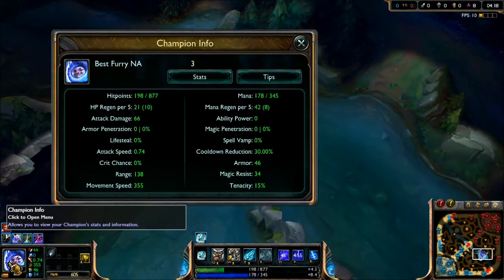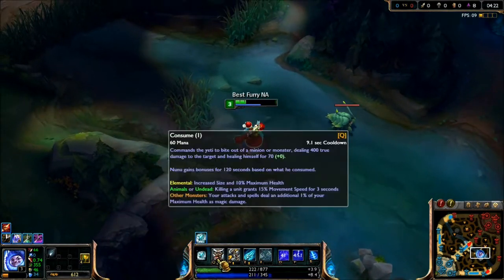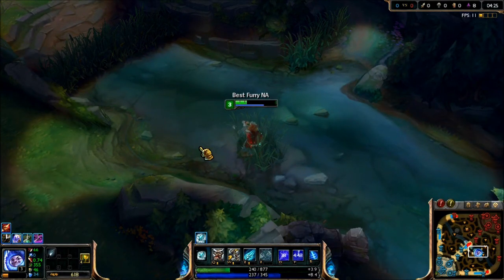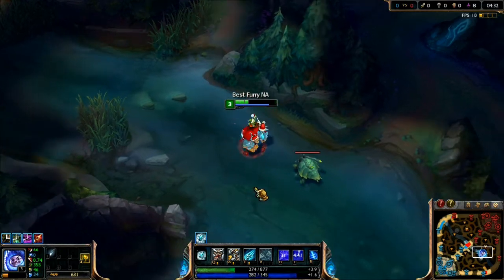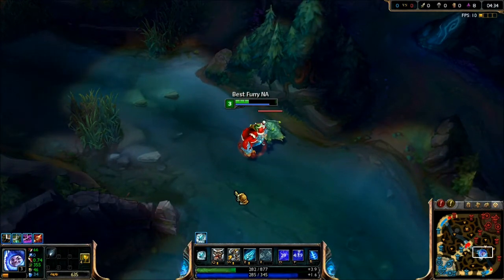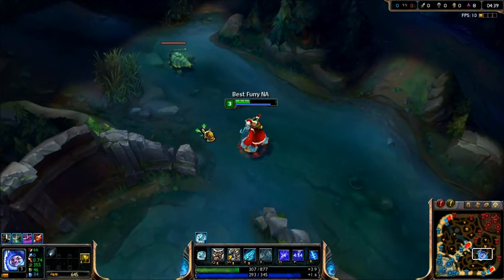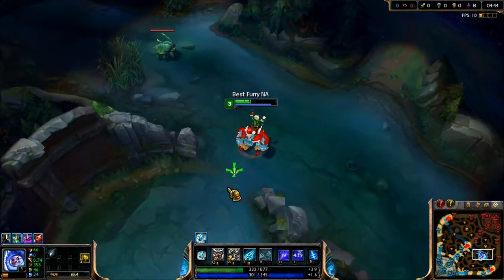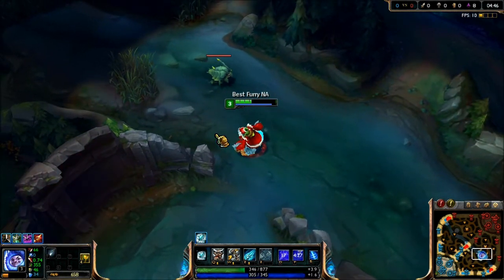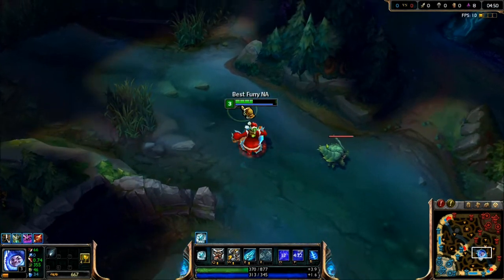Basically, you just spam your Consume. You have to have 30% CDR with blue buff, quints, and blues so you can eat it as fast as possible. I run 6-21-3. I run 3 in Swiftness because that is standard on Nunu. I run Exposed Weakness because I would expect to have some sort of utility as Nunu. I run 21 in defense because I'm trying to make this realistic — not doing something just for solo dragon except for the runes. Nunu can reasonably solo dragon before the 4-minute mark.